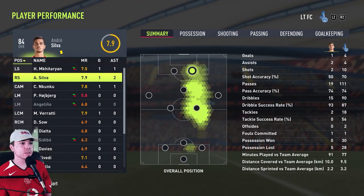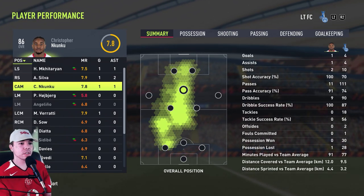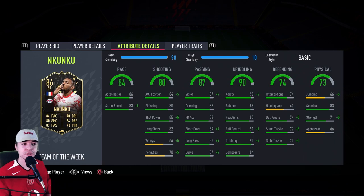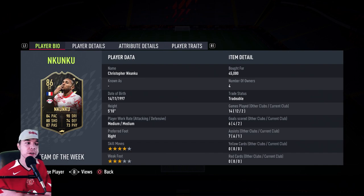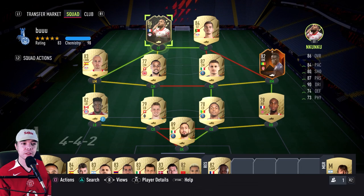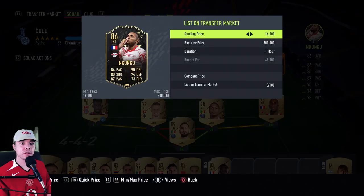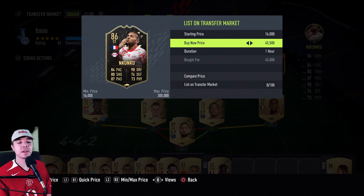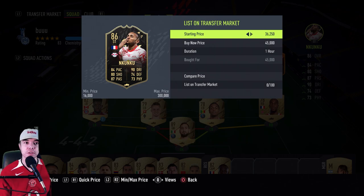Mkhitaryan had a goal and assist. Silva had two assists and a goal. Nkunku had a goal and assist, played 7.8 — they were all kind of average. Those are low ratings considering the number of goals and assists. Is Nkunku a good card? Yes, he's pretty good. Is he worth 45k? Not really, because he's not a striker and he's not a box-to-box midfielder with only 83 stamina — you need 90 plus. His pace is good enough; you can use him as a center attacking mid and he'd be good. But he's just not good enough to be a striker. I'd probably just buy the 84 version because it's going for a lot less. 45k for some of you won't be that much, but he is difficult to find on the transfer market.